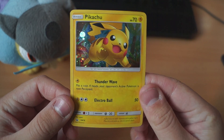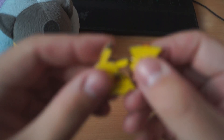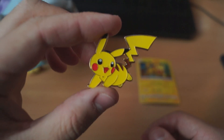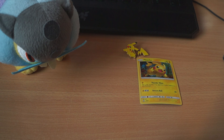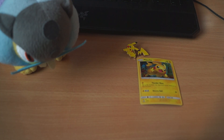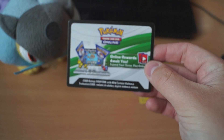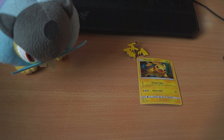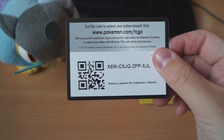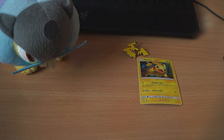So here we got the Pikachu promo — very nice promo. We got the pin. Nice pin. I do like collecting the pins, though most of the time I don't actually get too many of them. We got a code card here, which I don't want, because it'll just end up being left in my room forever. So here you go. Alright, we got three packs here. We'll just put those right there.